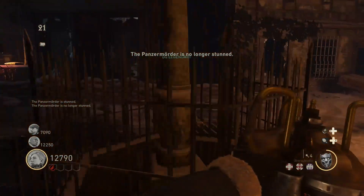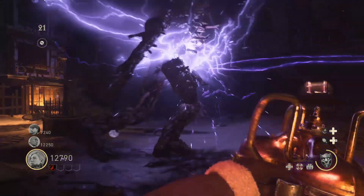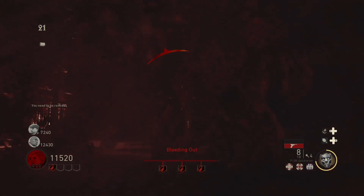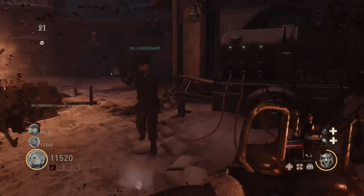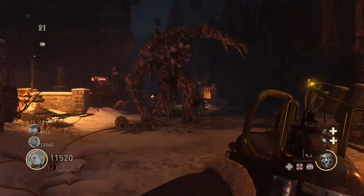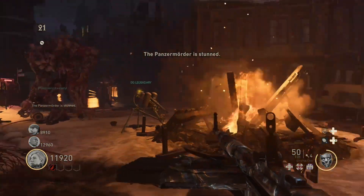You'll see he's stunned and then immediately not stunned, so you have to be ready with this device. One thing that will happen sometimes is he'll do the animation as though he's stunned, but if you get close to him, he'll kill you instead — so be careful of that. Make sure you wait for the text to pop up that says he's stunned. My recommendation is to be holding the machine, have the other teammates shooting at him, stay as close as you can, and when you see those words indicating he's going down with the stun, jump in there and hold X to put it in.